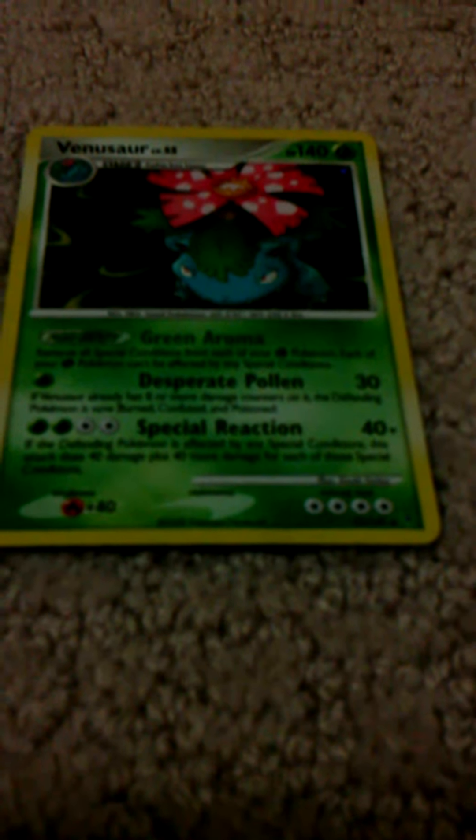By any of them. So then Desperate Pollen is 1 for 30, which is good, kind of like Crobat Prime. Desperate Pollen is, if Venusaur already has 8 or more damage counters on it, the defending Pokémon is now burned, confused, and poisoned. And a special reaction — if the defending Pokémon is affected by any special conditions,